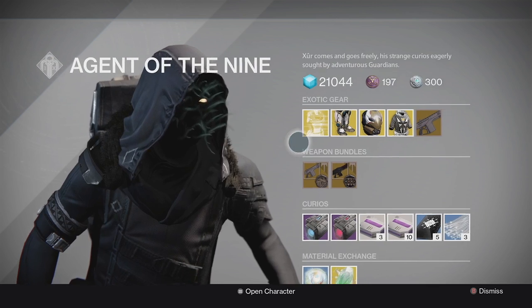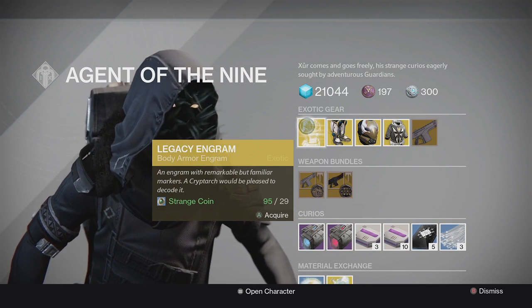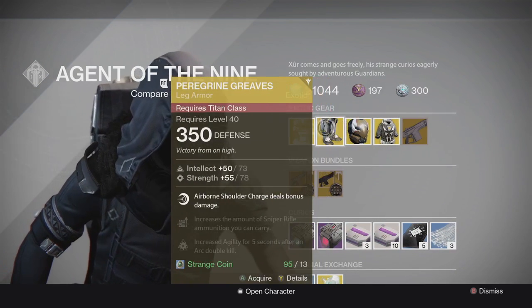First up, Xur has a Legacy Engram. Remember, the Legacy Engram is for old stuff — if you don't have the old exotic gear, grab it. If you already have it, go ahead and skip it.